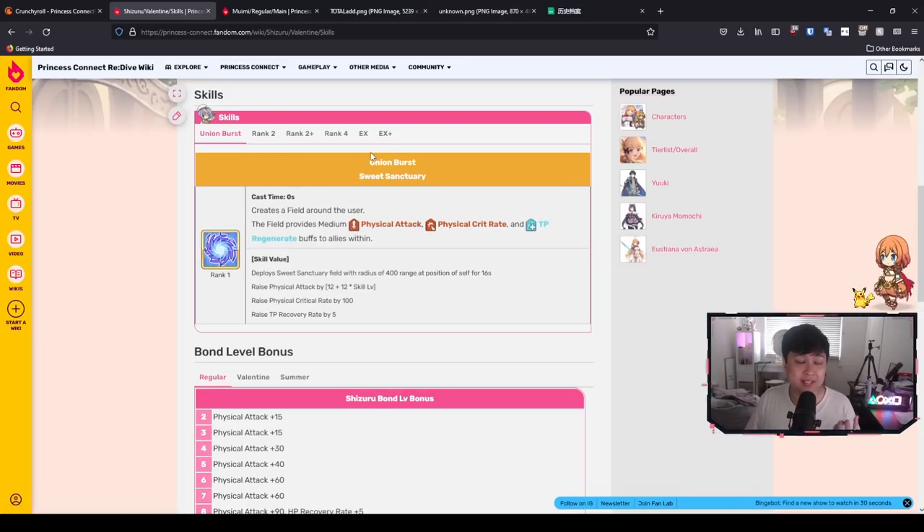As we move into skill 1 and skill 2, you're gonna see that Sweet Sanctuary is going to have a bearing on how those skills interact. And the reason I bring this synergizing mechanic up is because we're gonna be seeing a lot more of these as we go into year 2. Back to Sweet Sanctuary — essentially it creates a field around the user, 400 range from her to behind and to the front.